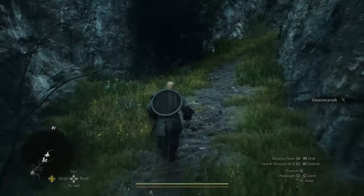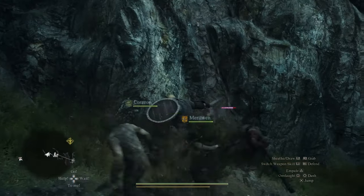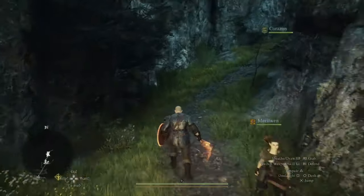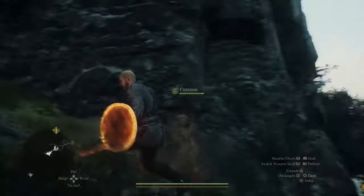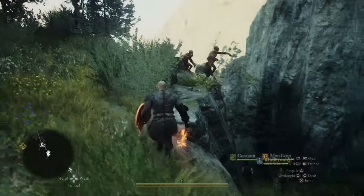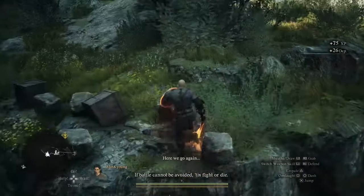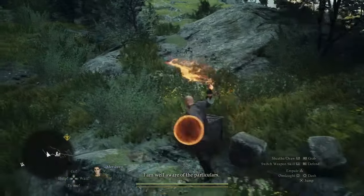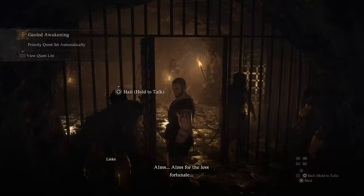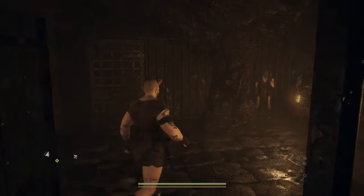Next up we have the one-off consumable item, the Art of Metamorphosis. This allows you to change the appearance of your arisen or your main pawn once at a barber shop in the game. The next one-shot consumable is the Ambivalent Rift Incense. You can use this at campfires to change the inclination and voice of your pawn. The inclination system dictates whether your pawn runs headlong into battle, hangs back to use curatives and healing magic, or attacks from range. This was a feature of Dragon's Dogma 1, and I don't imagine this item will be restricted.